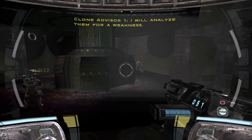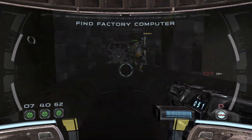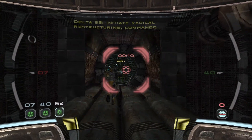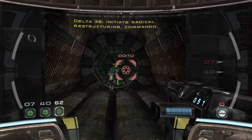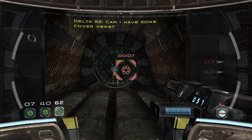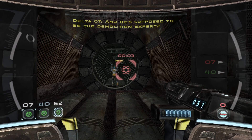I will analyze them for a weakness. Initiate radical restructuring commando. Setting charge. Can I have some cover here? Was it red, red, green or red, green, red? And he's supposed to be the demolition expert.